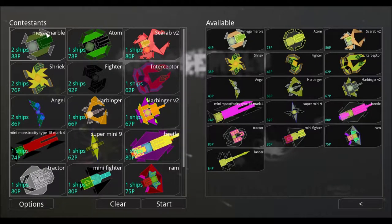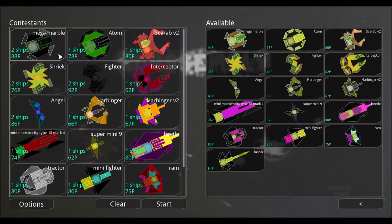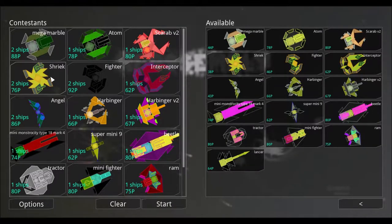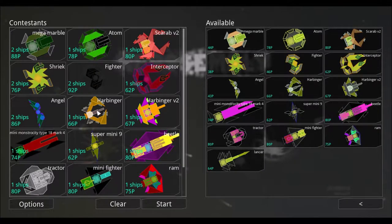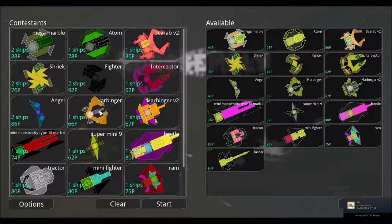P matching works by running ships through a program that matches up the P values to get them as close together as possible and make it as fair as possible without having a few hundred ships in each faction. What we ended up with was doubling the amount of ships in four of the factions, and the rest of the contestants will all have one ship.